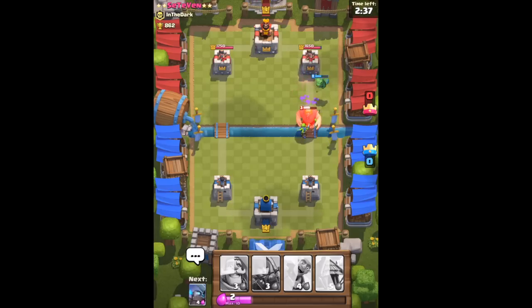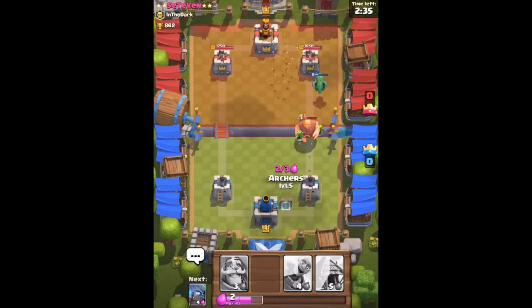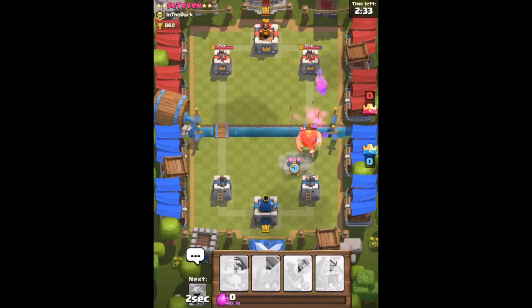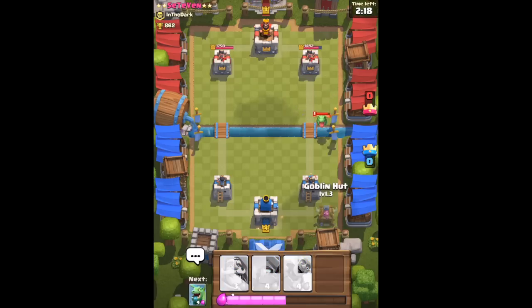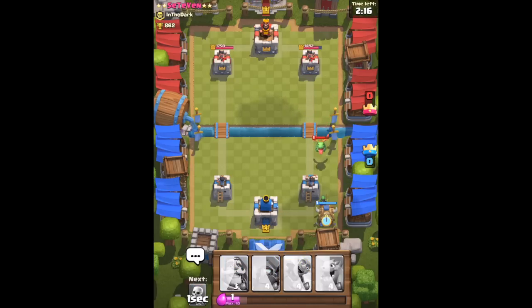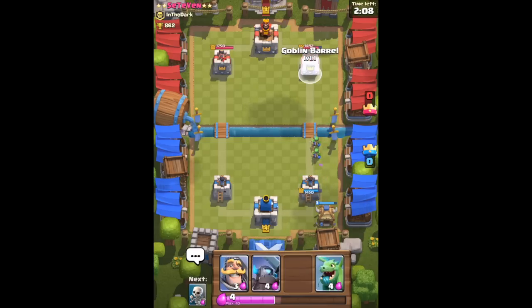Since the opponent dropped a giant, I drop all of my low-elixir cards, because the more cards in the battle, the faster I can destroy the giant. This player also has a baby dragon, but I'll still try my best to deal with it.